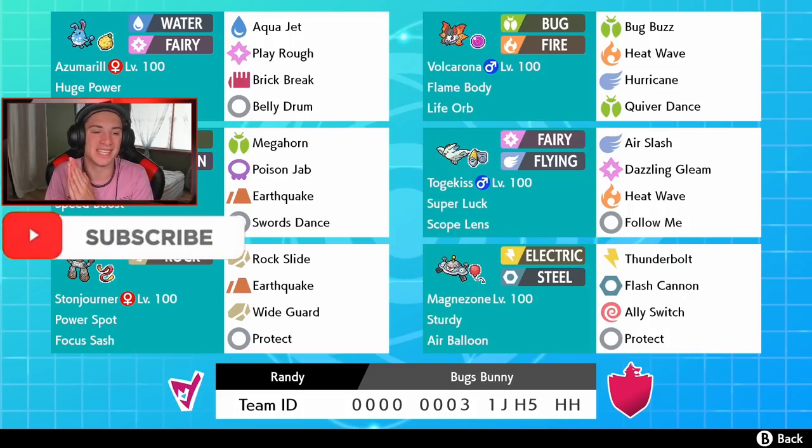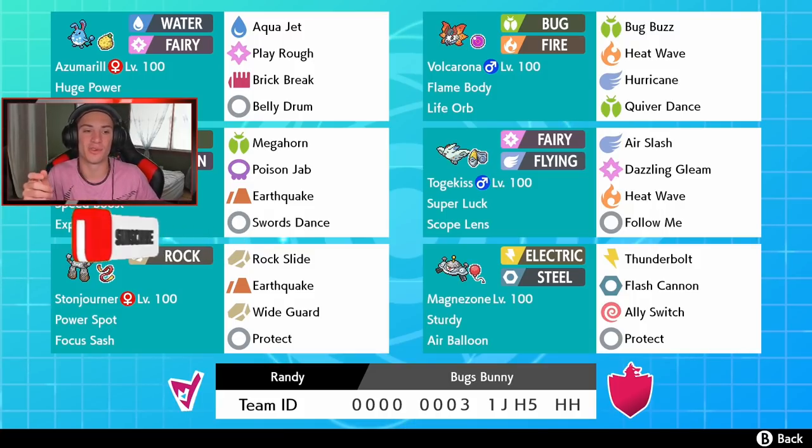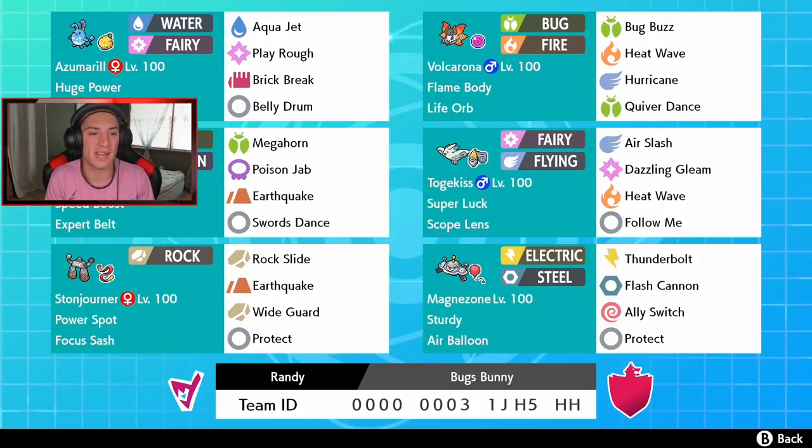This team was sent in to me by my boy Randy. He sent in the last Volcarona and Scolipede team that we showed off in casual ladders, but he made something a little bit different and added it for ranked battle. This is going to be awesome — I cannot wait to use it. Randy, thanks so much for dropping that team.